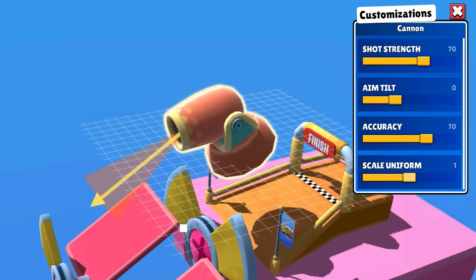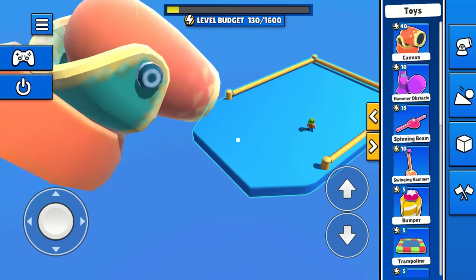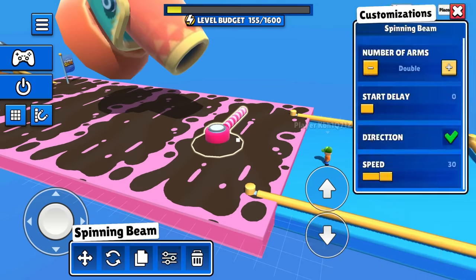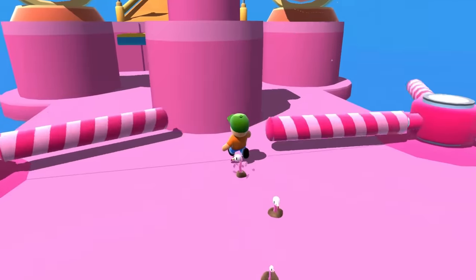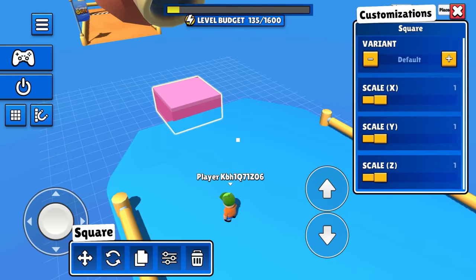You can even make crazy sizes with it. Okay, that giant cannon looks pretty intimidating. Once you have the item just where you want it, you can start customizing it. Surely no one will be able to escape a beam spinning that fast — or maybe yes.